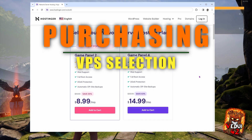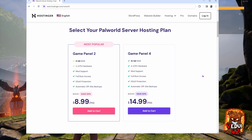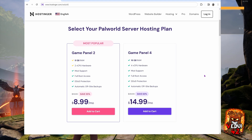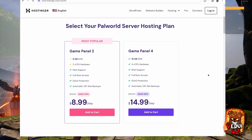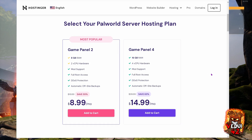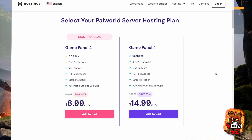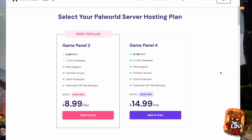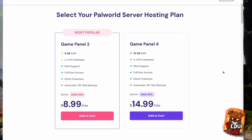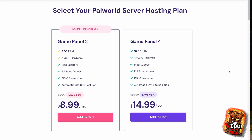All right, now that I've explained the what and the why, let's turn to how. There are currently two main options for running a Palworld server. We have Game Panel 2, suitable for a small server with a couple of friends, and Game Panel 4 for servers with more players. I will be focusing on Game Panel 4, which offers outstanding value with 16GB of RAM. It's got the resources to run the game smoothly for you and your gaming community. You of course always have mod support, full root access, DDoS protection, and backups for security.